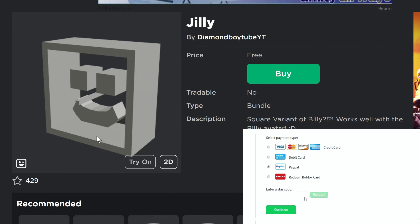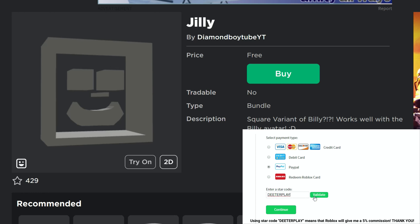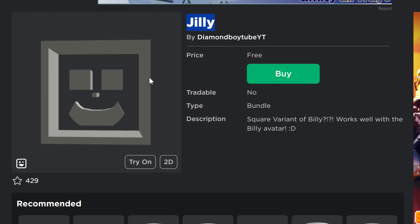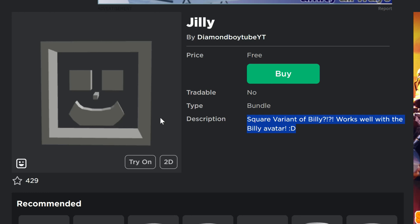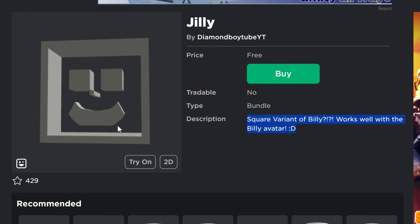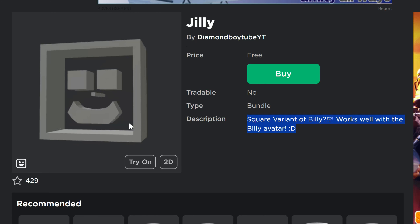Alright guys, we've got more free heads and bundles here on Roblox. This one right here is a head called Jilly. I think it's the girl version of Billy, or the square version of Billy, whatever. It says it actually works really well with the Billy avatar, so you guys should try this on and then you can get Jilly hanging out with Billy. You got both avatars — that's a new variation. I think it's probably gonna end up starting a trend.